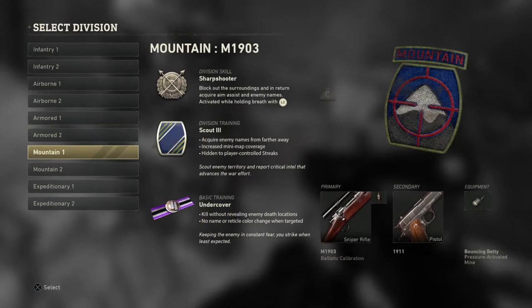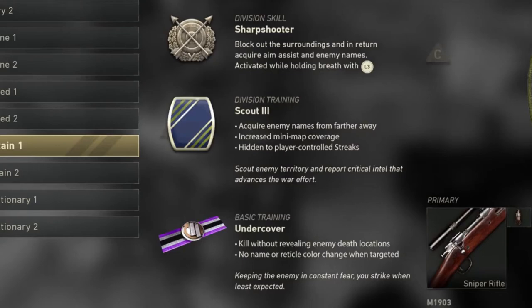Moving into mountain, its division skill is sharpshooter — it's like the old hold-breath mechanic, but now it blocks out the surroundings and activates aim assist along with enemy names while holding your breath. This is really cool because before, holding breath barely did anything. Now aim assist kicks in, which balances snipers nicely — previously you either had no aim assist making snipers unusable, or full aim assist making them overpowered. The division training is Scout 3: acquire enemy names from farther away, increased minimap coverage, and hit into player-controlled streaks.